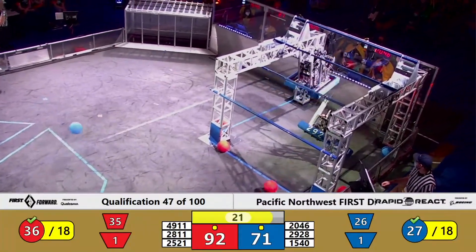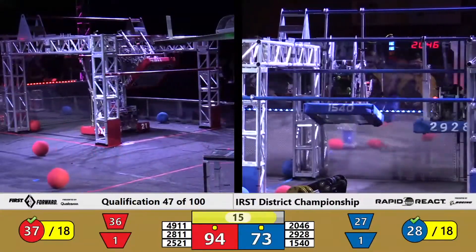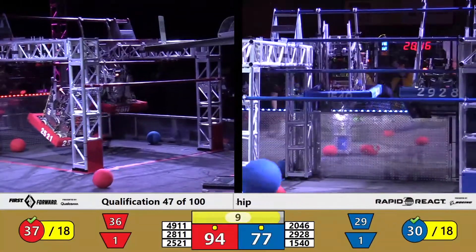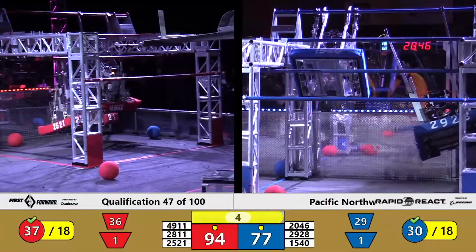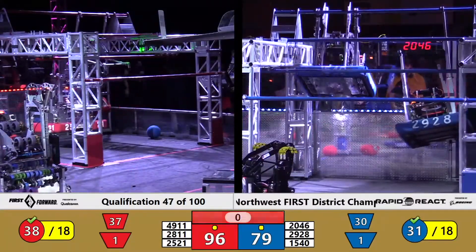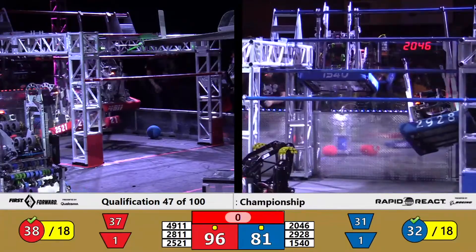We've got 20 seconds left to play — 36, now 37 pieces of cargo scored. Blue alliance is trying to make up that lost cargo score in climb score. We're going to have a 15-40 there for blue. The Flame and Chicken's out of Portland, ranked 24 right now, up on the traversal. Looks like their alliance partner will also join them up on the traversal — a double traverse on blue. We'll have a single traverse on red coming from the Cyber Knights out of Seattle, joined on the high rung.